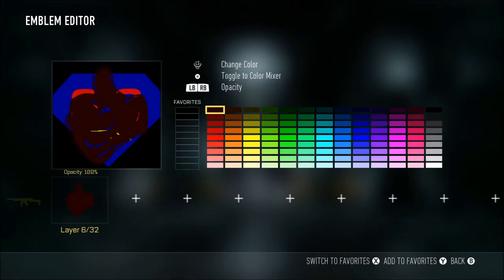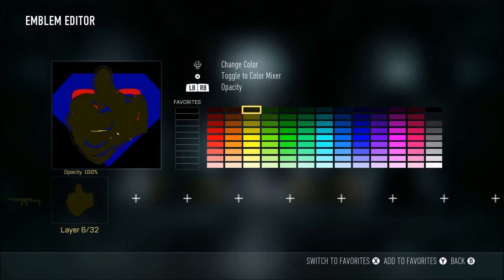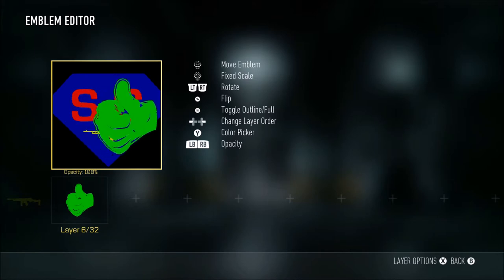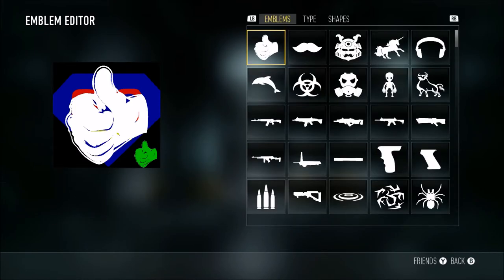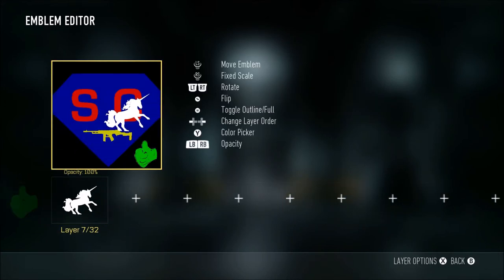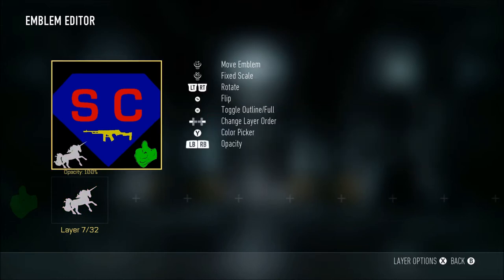Thumbs up. I was about to make a racist joke, but I'm not going to. We need some green in there for sick gaming. So there's a thumbs up there. I'm going to add a unicorn. Yeah, unicorn. Like that, right there. It's going to be white — kind of a grayish white, like that. Perfect.